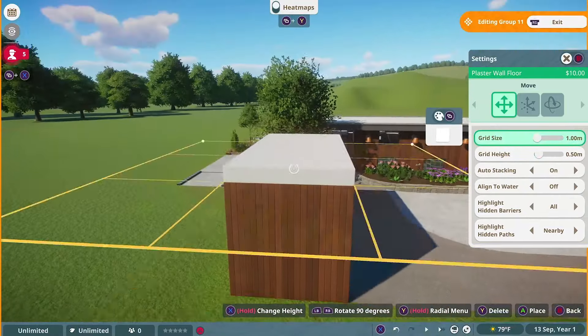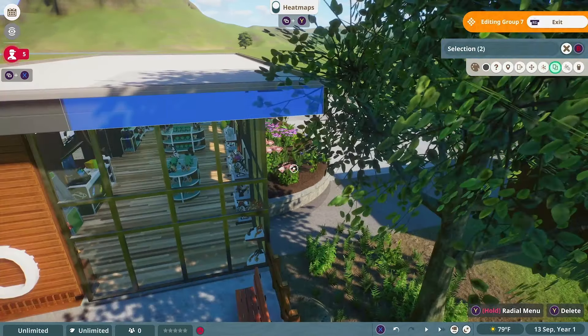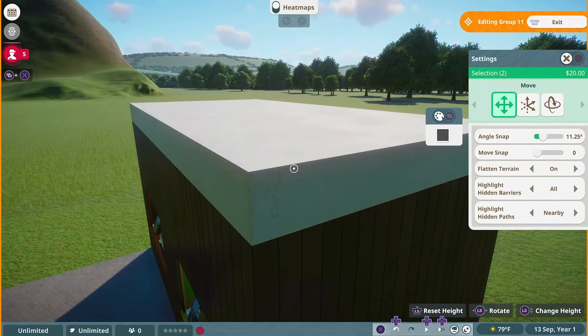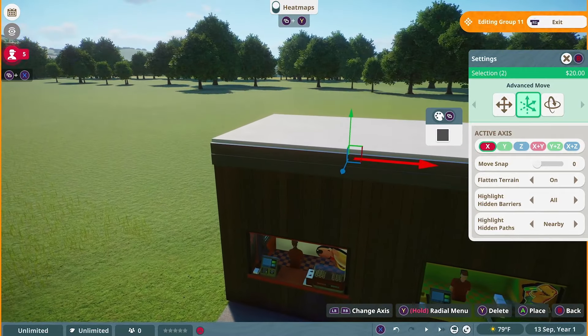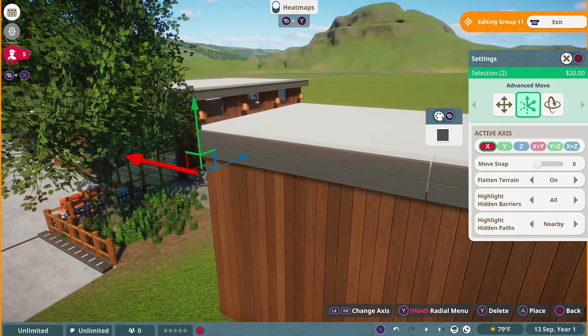We're going to be stealing the exact same color and design for the roof that we used before — literally just grab them, copy and paste them over, and use the exact same materials. We want everything in this zoo to look connected, after all. What better way to make it look connected than by using the exact same design for every building in the plaza? I thought it was a good idea. Saved a lot of time too. I wouldn't really call it lazy — just strategic intelligence.